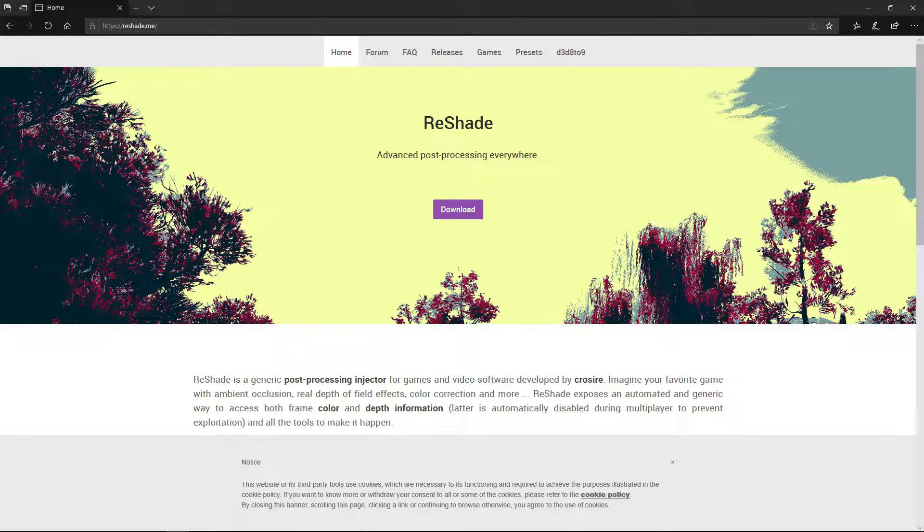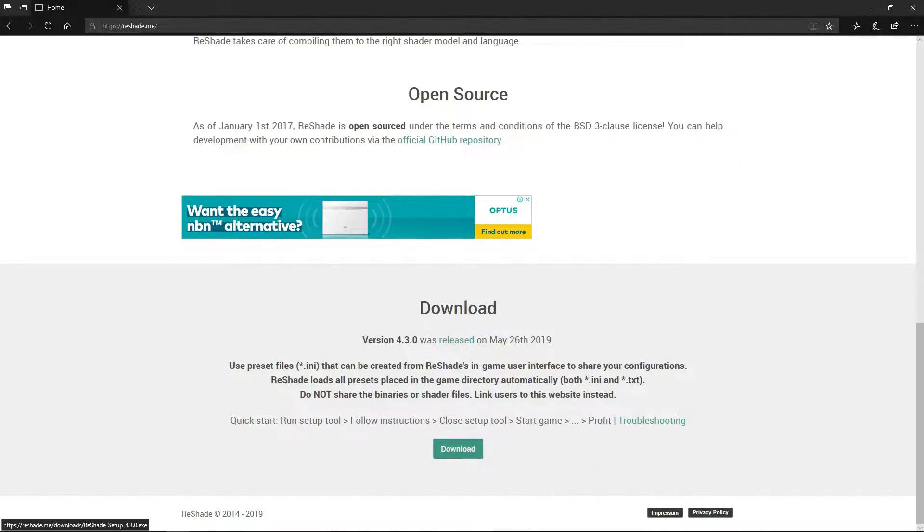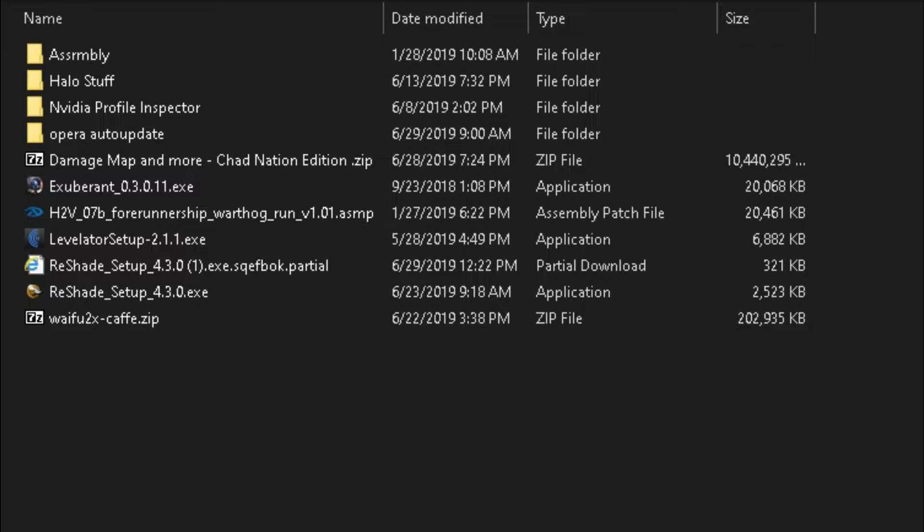Now, of course, you're going to need a PC and will be at the desktop. There are a few things you have to do beforehand. There'll be a link in the description that'll lead you to a site called Reshade. Now, once you make it to Reshade, it'll look somewhat similar to this.